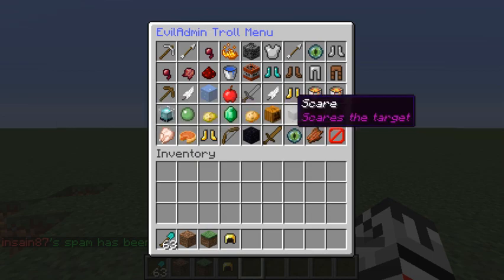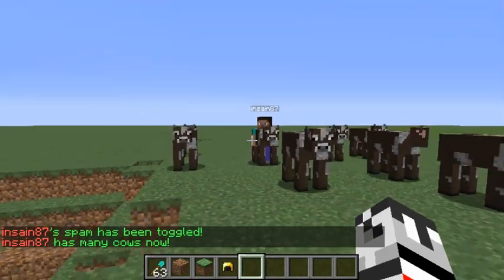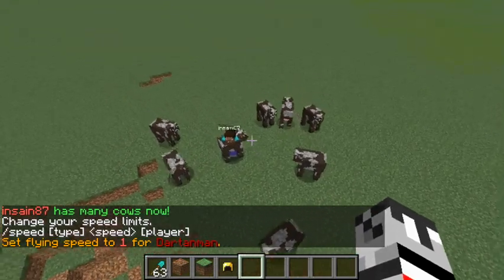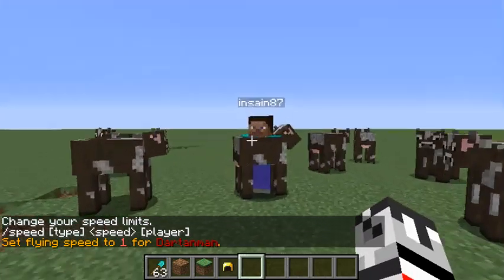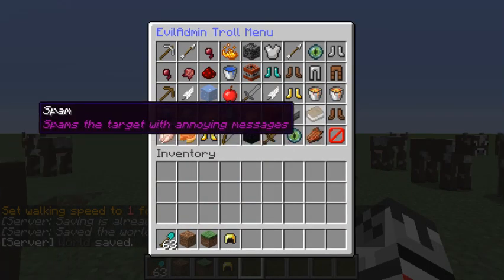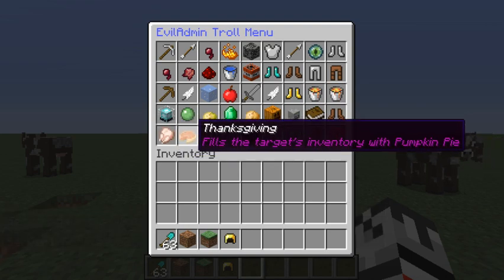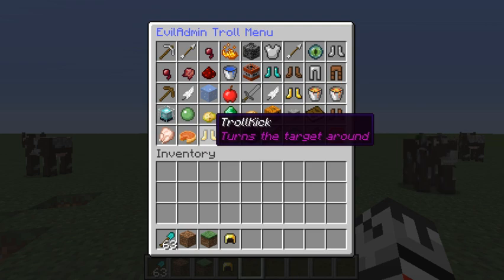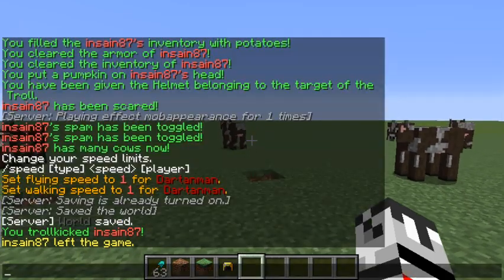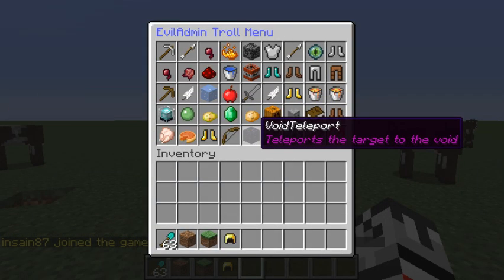'Stampede' — lots of cats! He gets stampeded with cows. It's something fun to do — they're in their house and you just mess with them by spawning a bunch of cows. 'Starve' sets their hunger to zero. 'Thanksgiving' is the same as potato but with pumpkin pies. 'Troll kick' kicks them with a message — the description is wrong, I'll have to fix that.